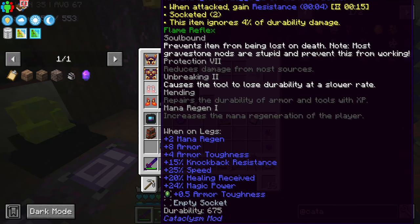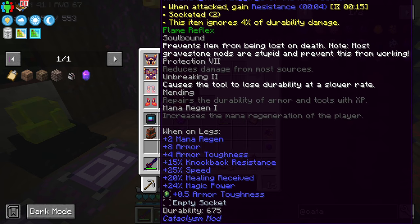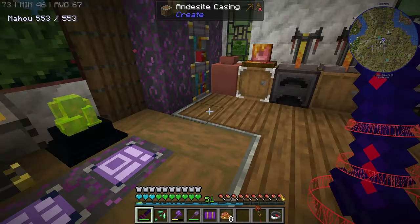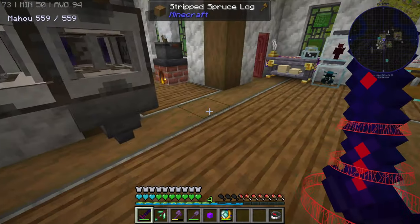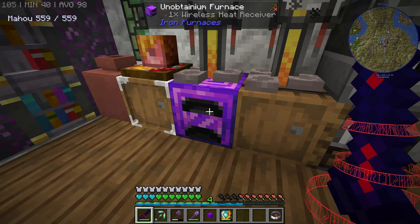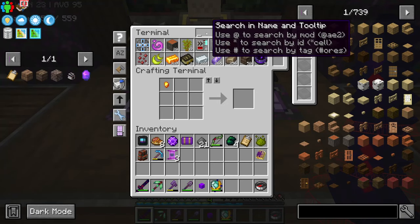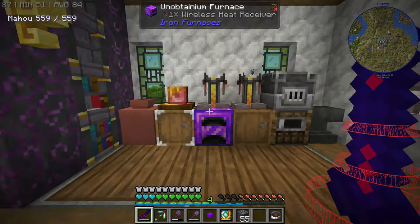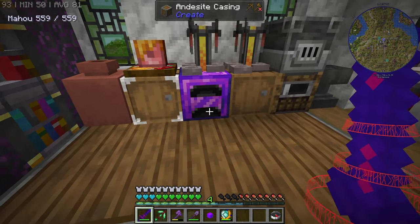Oh wait, this is actually a decent armor. It gives you more protection and more armor toughness. Can't really complain. Anyways, in between the cutscenes, I'm trying to make more processors. We are running out of storage. I have also upgraded our furnace into an unobtainium furnace, and now it's incredibly fast. I think it does one stack every tick.